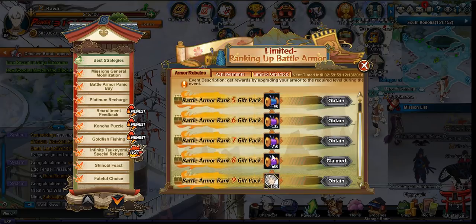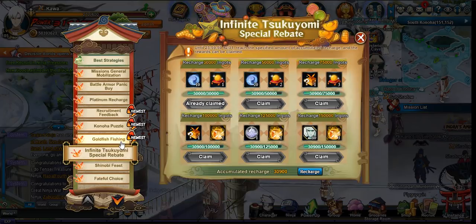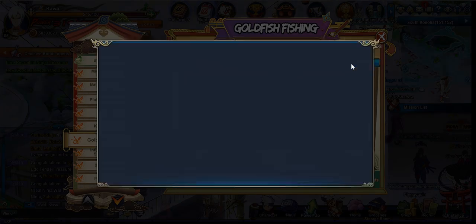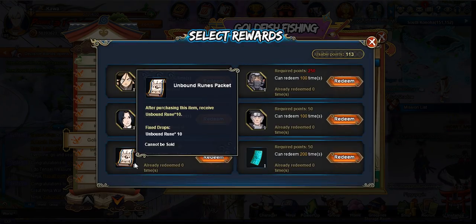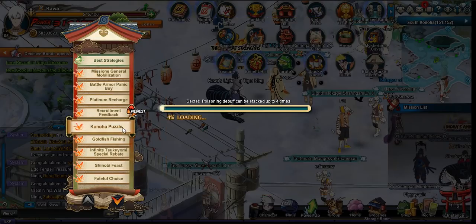These events are great. Avoid buying the battle armor — just don't do it. Focus on the rebate and picking up the free threads. If you don't have enough to level it up, it doesn't matter — just wait and collect it for free over time. It doesn't give too much power anyway. The goldfish event is not worth it either — don't bother.